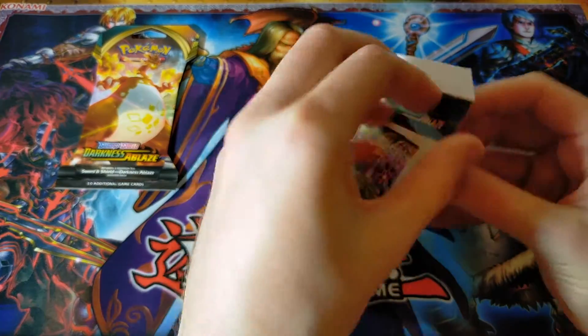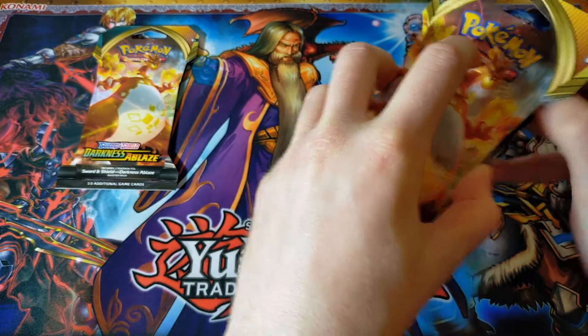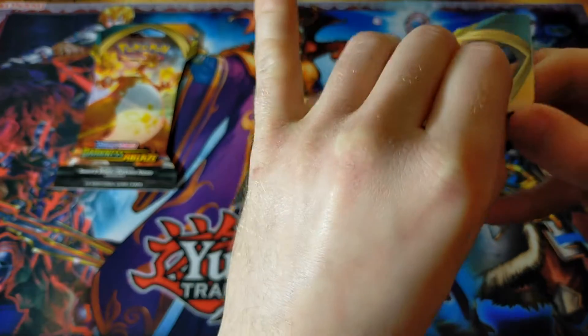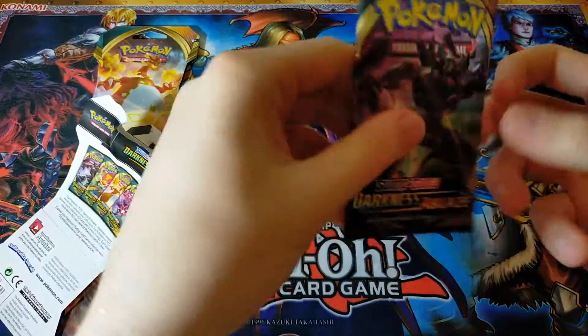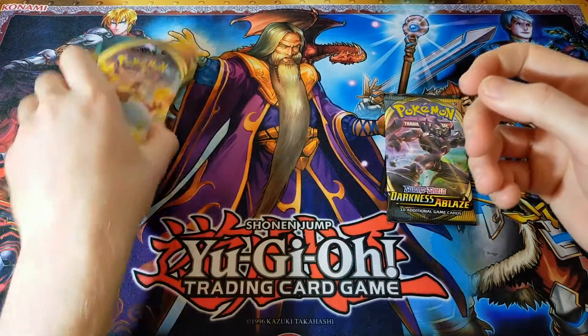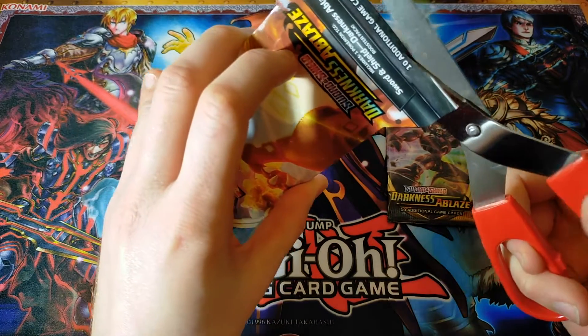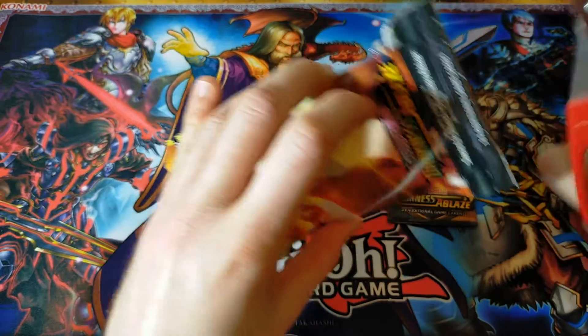While I'm carefully opening the blister packs here, I want to ask you guys to subscribe to the channel if you haven't done so already — I would greatly appreciate it. This might seem a bit weird, but I'm trying to do this keeping the blister intact, which seems like a fool's effort at the moment, so I might just have to forego that. But it's such a beautiful blister that I'd love to keep it. I don't think it could get much worse than that, so we're going to forget about that. But we do have a Grim Snarl Pack there, so that would be our one pack on the Down to One scale.